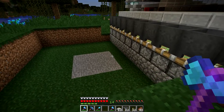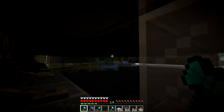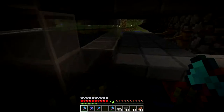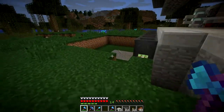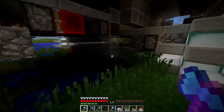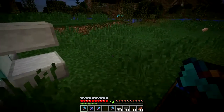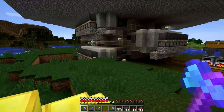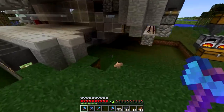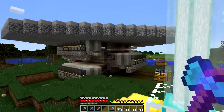We should be seeing some drops - there's a skeleton that spawned on this level and he shouldn't have. There actually shouldn't be anything except witches able to spawn in there, but it doesn't matter right now. The item elevator is done, the drop shaft is done, and now we can move on to the AFK spot.